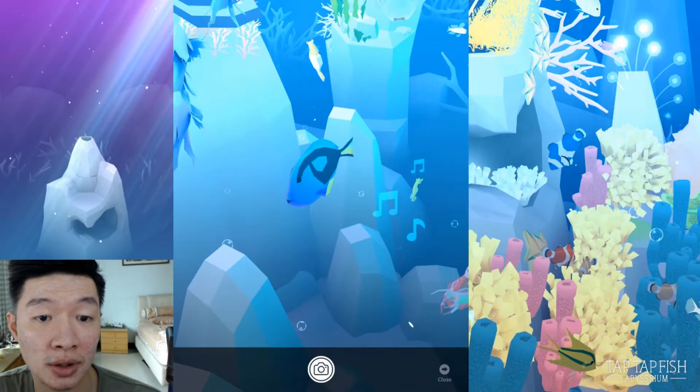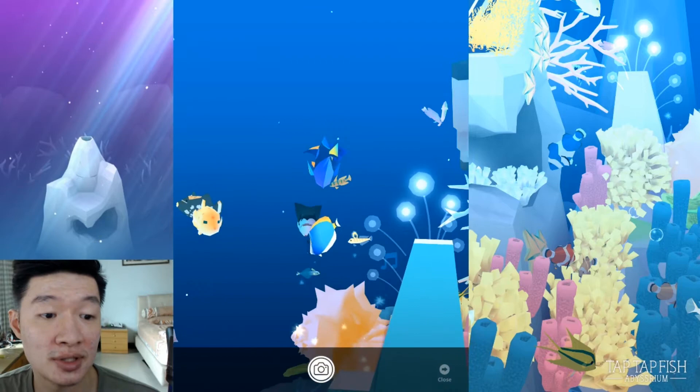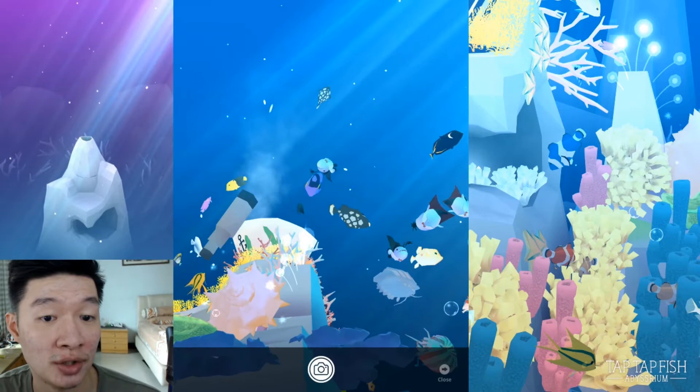The purple color of Dory — my goodness, my favorite from Finding Nemo. And we have Dory right here, as well as the other fishes at the back. It looks like a community and it's like their friends, they are talking to each other, but I don't understand what they were communicating with.